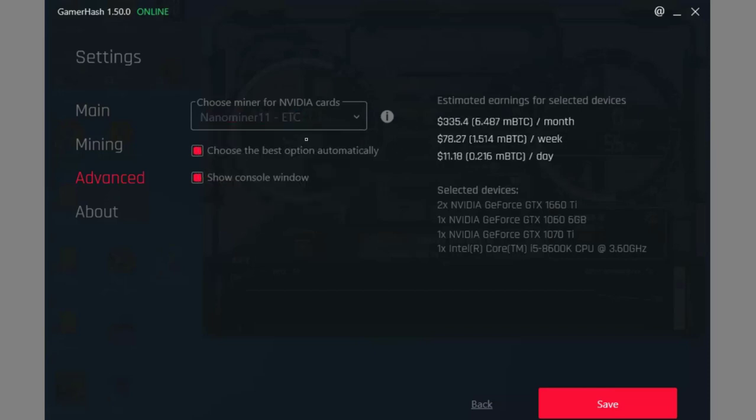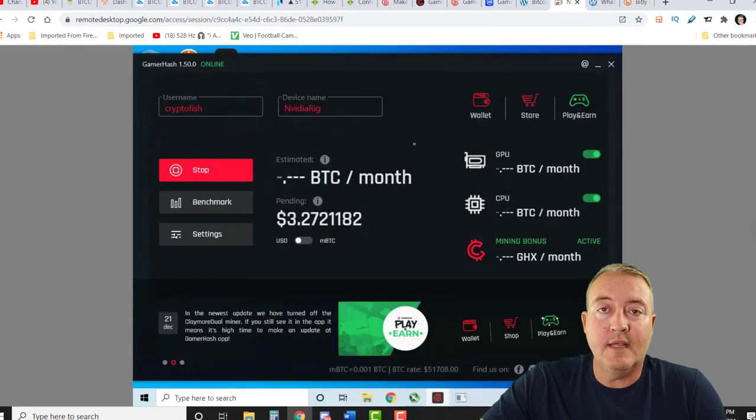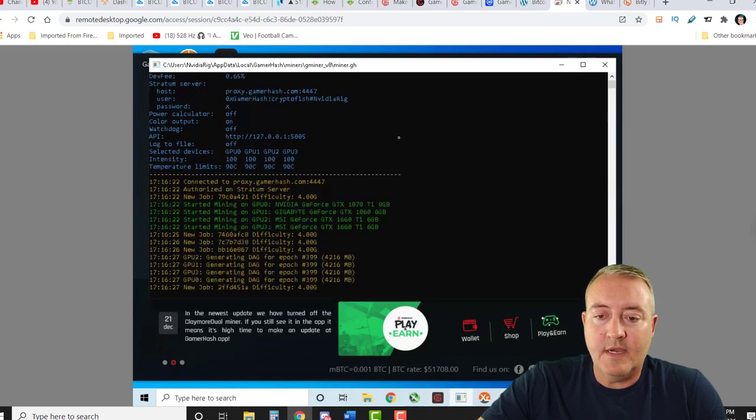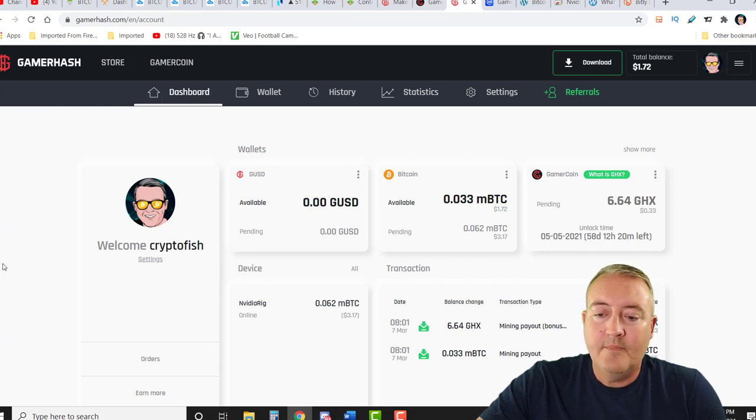I went ahead and selected 'show miner window' — I like to see my miner up and mining just to make sure everything is going all right. Once you're done there, click save and it'll go back to the beginning. All you've got to do is click start and the miner will be up and starting. If you go down to the console window, you can see it's using Gminer and mining Ethereum, and it's going to be mining Monero on the CPU. I've been using this for maybe 36 hours right now, and I'm up almost at about $5. The first 24 hours I was in comfort mode and not in full miner mode, so we'll see what the next 24 hours brings.